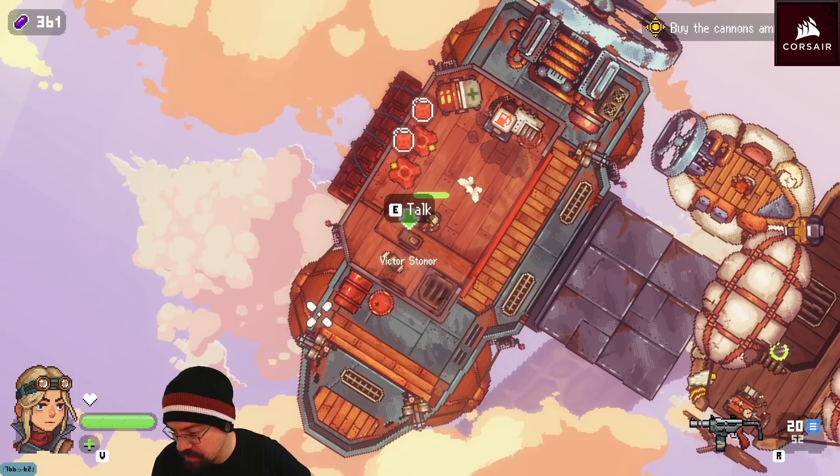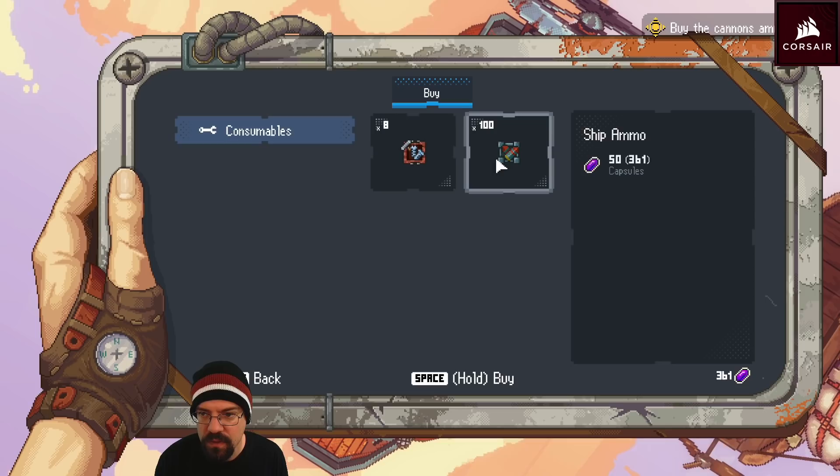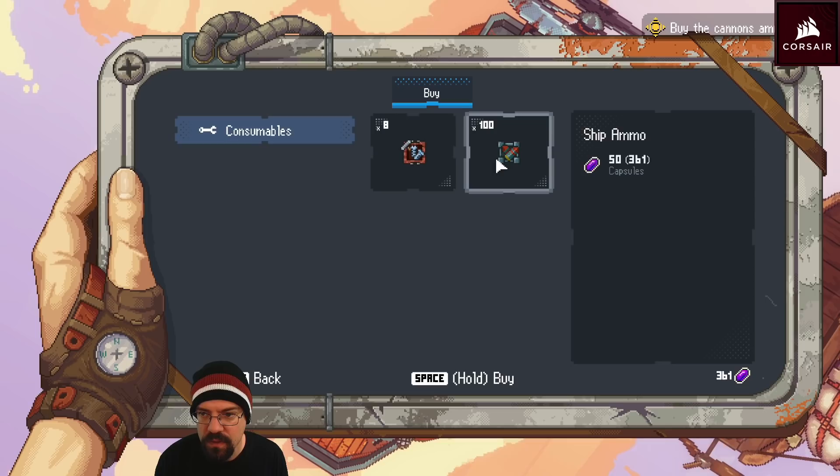Streamer visits the ship shop: 'I'd like to buy something.' Considers a fire repair kit and checks on fuel. 'Do I need any fuel? Nah, we're good. Alright.'